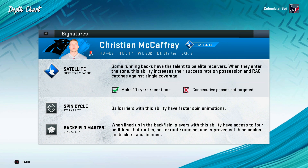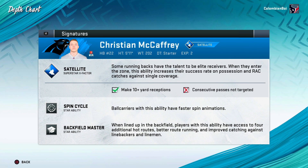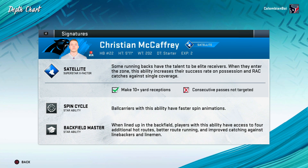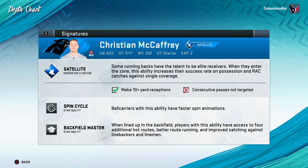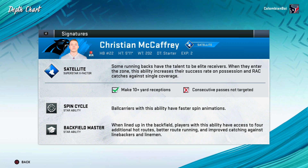He also has Spin Cycle, so ball carriers with this ability have faster spin animation — I'm gonna lob him the ball and just start spinning everywhere, juking everybody. And then he's got Backfield Master: when lined up in the backfield, players with this ability have access to four additional hot routes, better route running, and improved catching against linebackers and linemen.